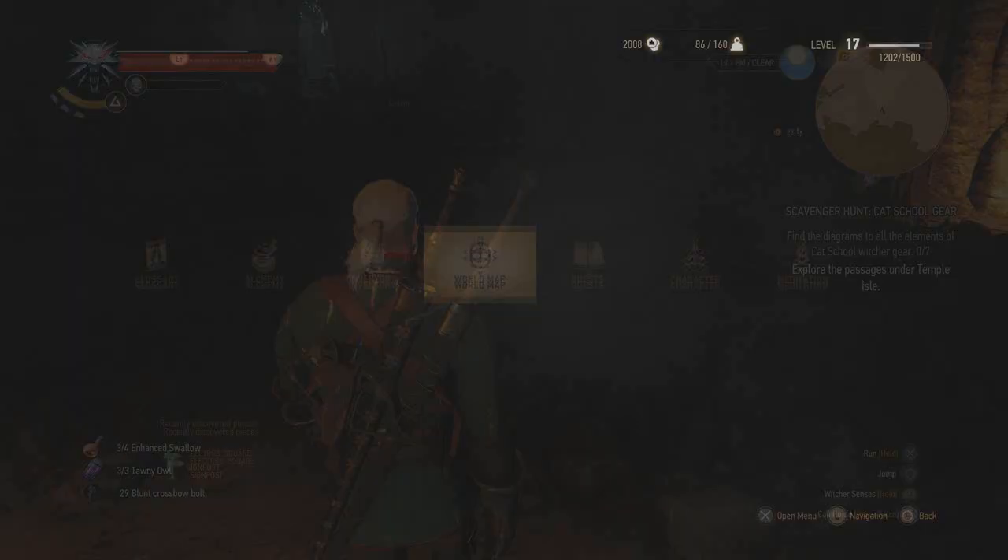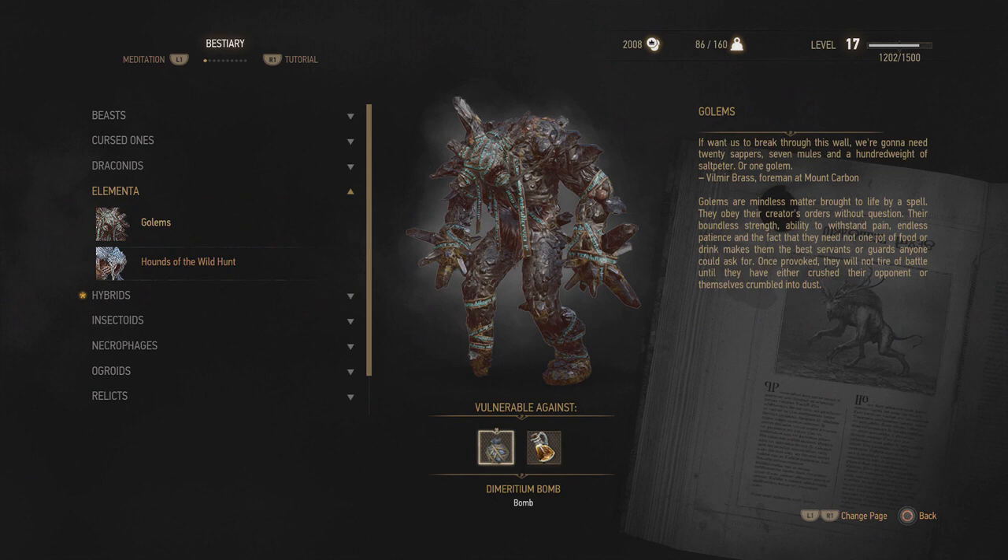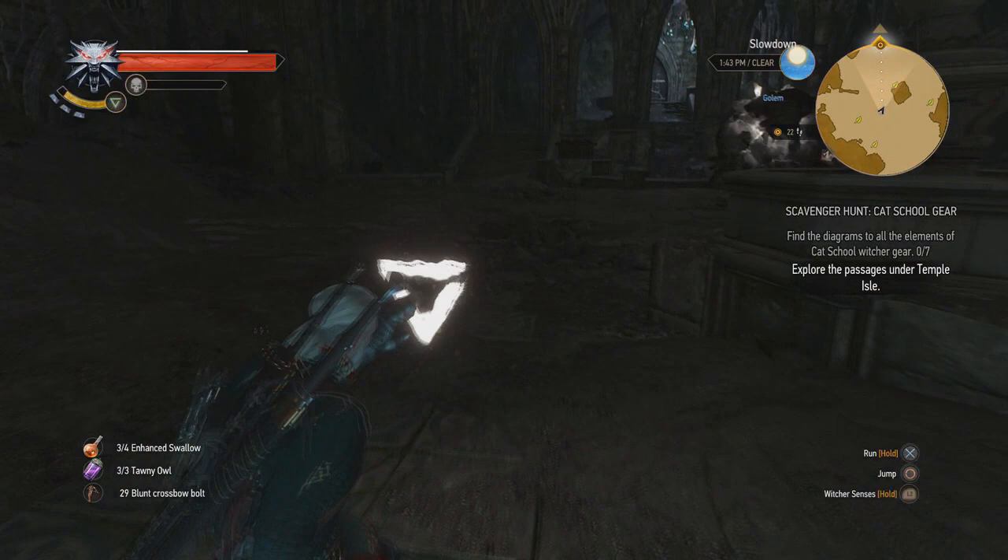I'm going to light the place up a good bit before we fight this golem. Golems are weak to the Dimetrium Bomb and Elementa Oil, so you're probably going to want either one of them, or both if you have them.